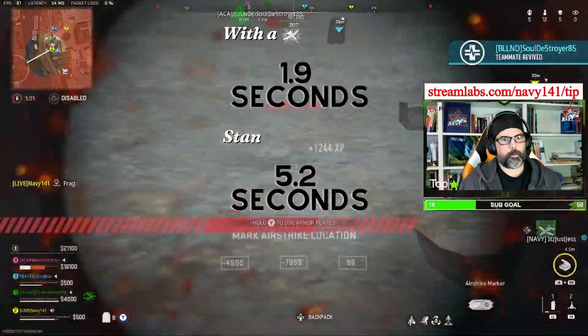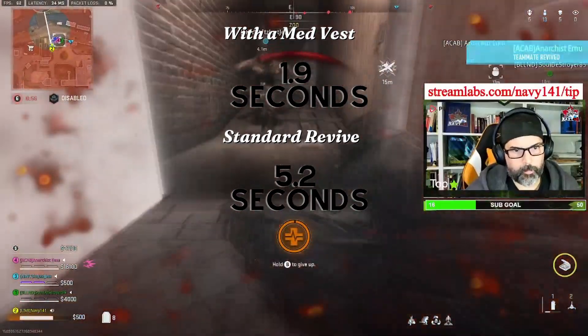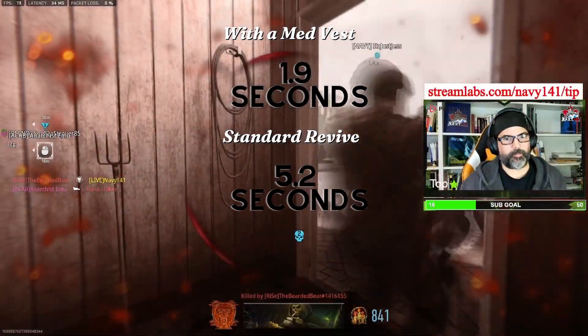Now if that was a little quick for you guys — with a med vest it takes about 1.9 seconds to get your teammate off the ground, and with a standard revive it's going to take you about 5.2 seconds.